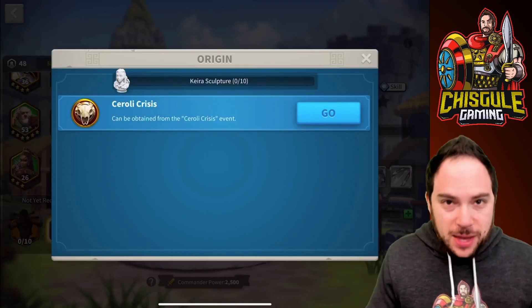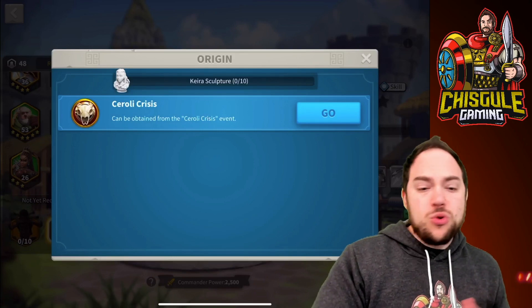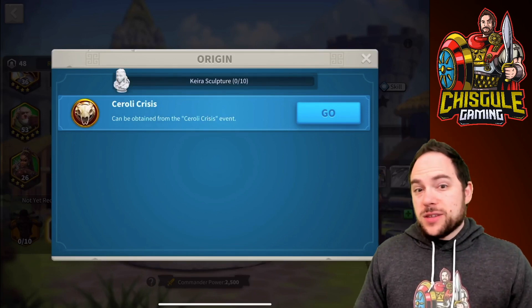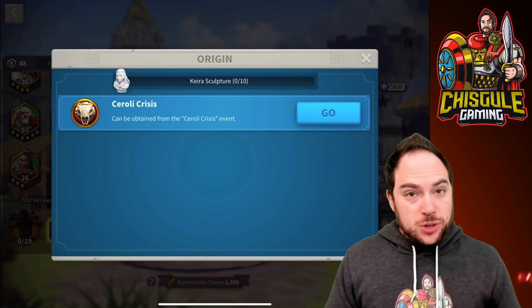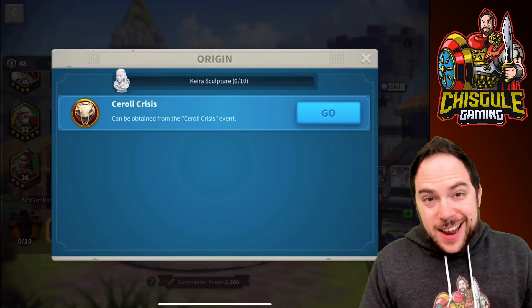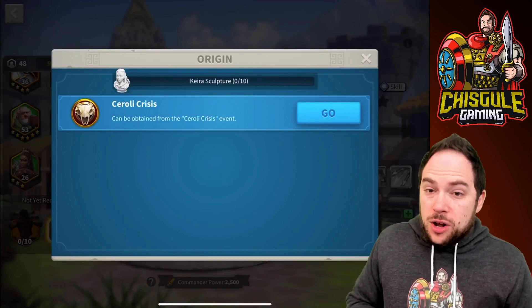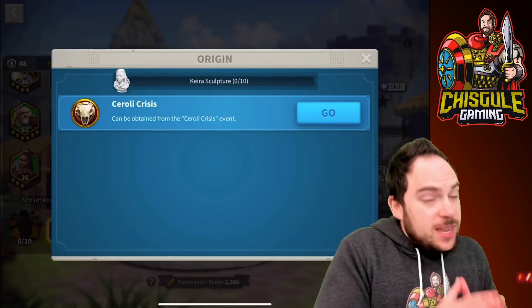This is some napkin math, so it's directionally correct. If you could do Hell difficulty, and there are three bosses currently, this event shows up every two weeks, you get to do three attempts on each boss, 750 currency per kill — you're looking at six and a half months to max out this commander. If you're doing it on Nightmare, you're looking at eight months.